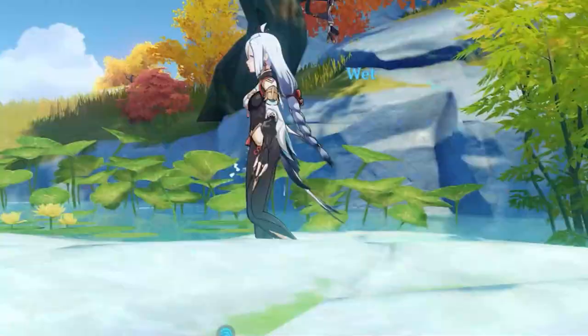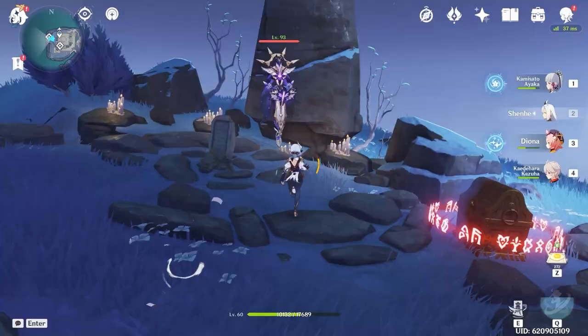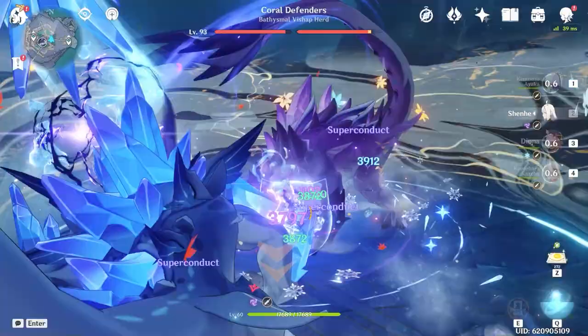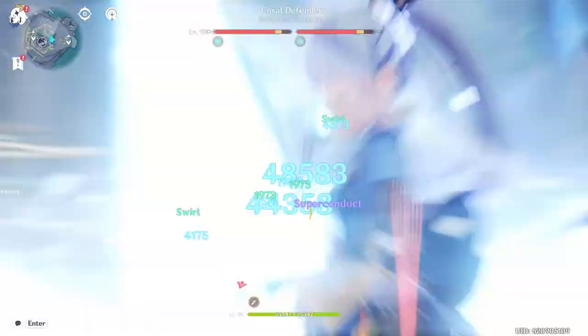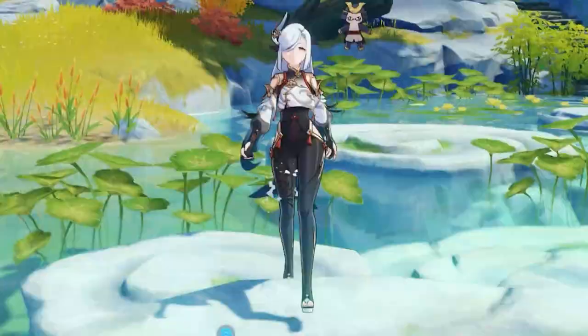As a 5-star cryo polearm user, you'd imagine she'd be designed as a god-tier cryo DPS, but weirdly enough, she's actually a niche support that thrives on massively boosting your team's cryo damage via resistance shreds from her burst and flat-out multiplicative damage buffs from her elemental skill. Even though she's one of the more complex and niche characters released, one I really wouldn't recommend to newer players, she's able to create massive damage boosts for a team when built and played correctly.